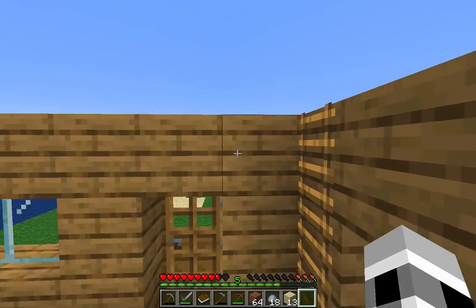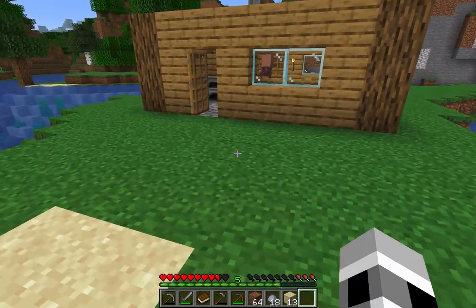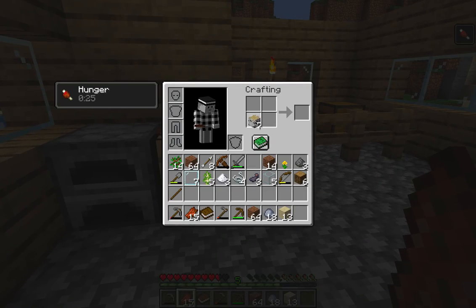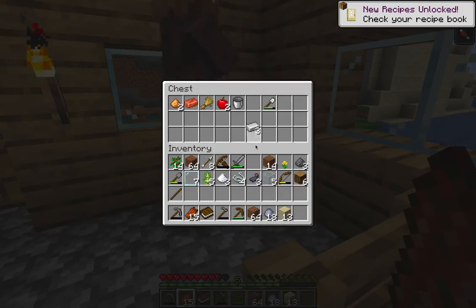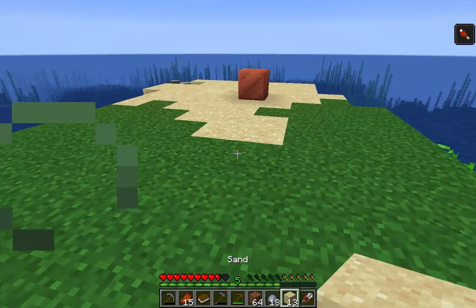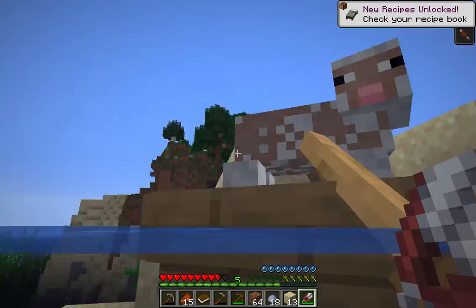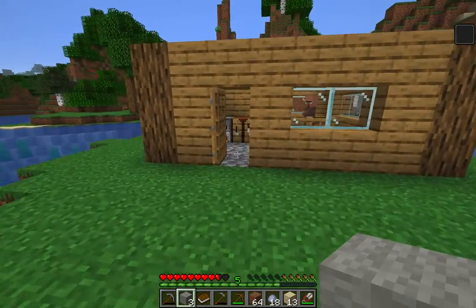The capital building does need a roof - maybe we can make it out of light gray wool or something. I'll put that in the furnace. Most of all we need a bed, and hopefully this sheep gives me three wool. That looks like two wool - ah, three wool. Okay villager.